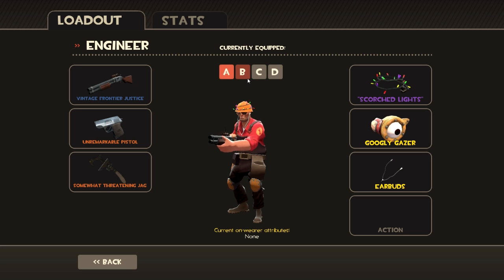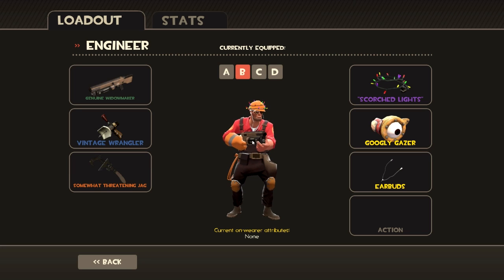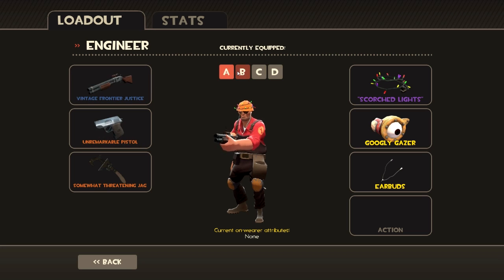My second loadout is for a more dug-in engineer — as in you're playing something like 2Fort and you are completely safe with a level three dispenser, level three sentry, teleports, everything. You're going to want to use the Widowmaker, which did get buffed, so you'll be able to dispatch enemies much quicker than with the shotgun. You'll have the Wrangler if another engineer is helping you, and the Jag again to build faster. This loadout is purely defensive.